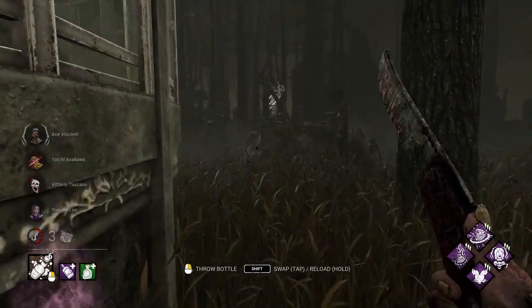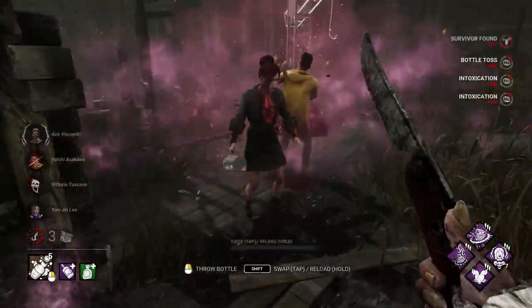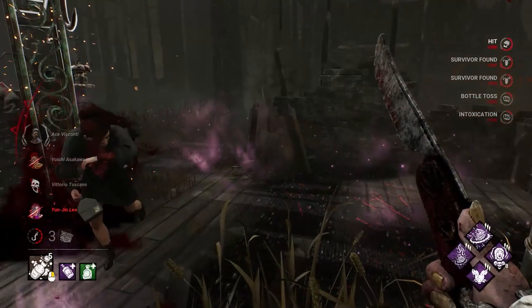We know they're healing under hook. We want to try to interrupt that, so we want to hit Yunjin right on the head. Boot — smack him with a knife. Excellent.